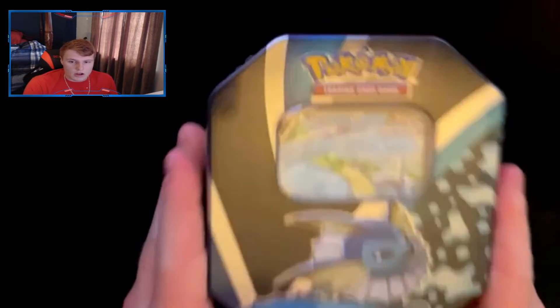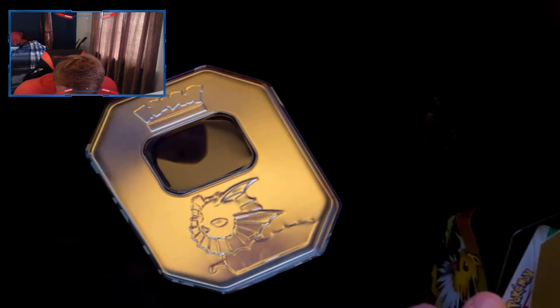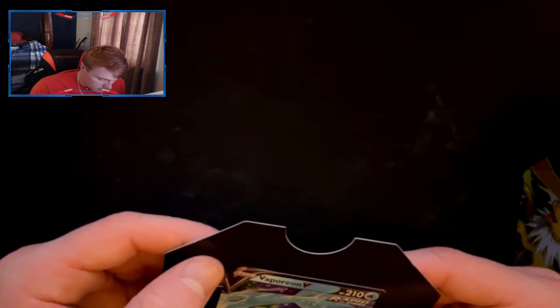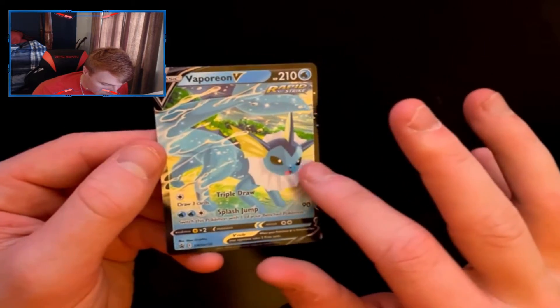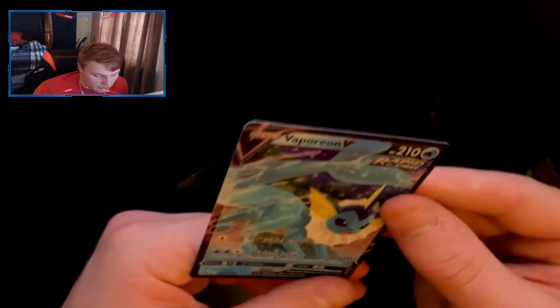Next we're onto the Vaporeon tin, which I believe contains Battle Styles. Part of me wanted to leave this sealed for a while but decided to open it. And wow — they put the Vaporeon card right on top. That Vaporeon card looks sick — the artwork is really cool. Getting it out without damaging it is the challenge. The centering isn't perfect left to right, but aesthetically the card is very cool. Definitely keeping that one — it's a promo card.